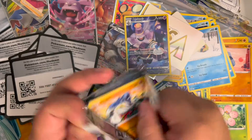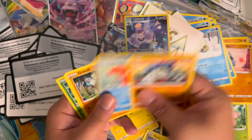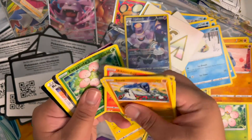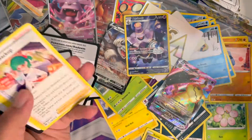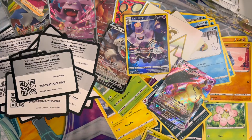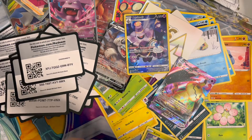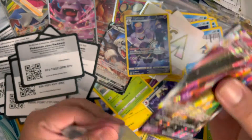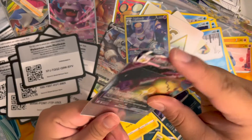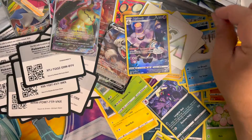Almost 20 minutes now. Sawk, Corsola, Golett, Jolteon — why does it look so funny? That's a full art, right? Yeah — let me get a sleeve for this Mimikyu Vmax! Very nice. Okay, we've got a few packs left — keep it going.